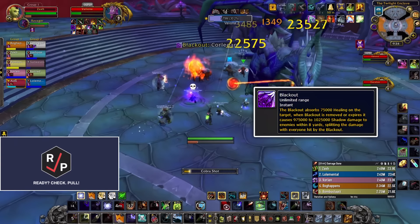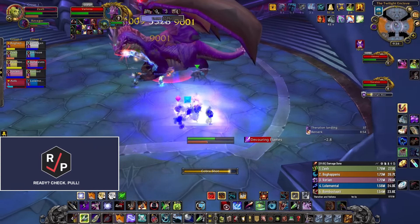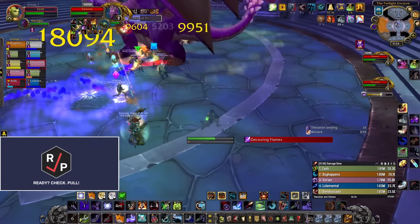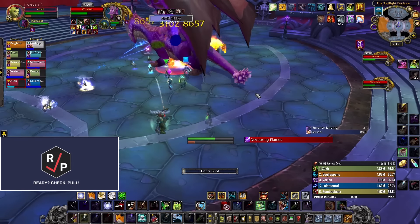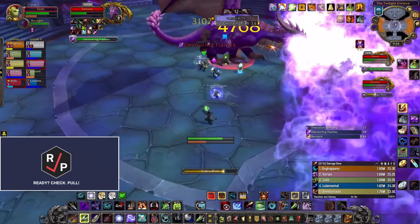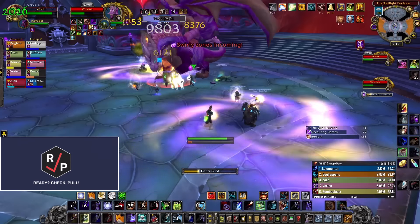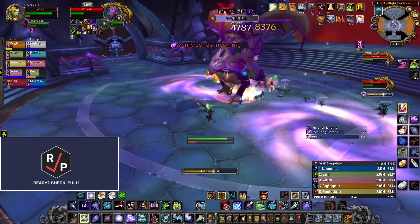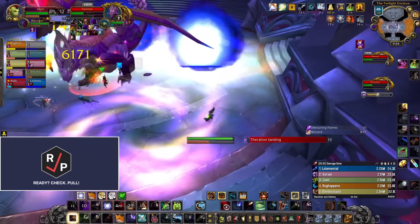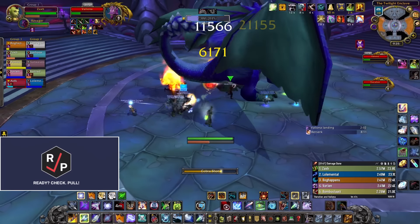But when a random player gets the Blackout debuff, several people should stack up and the debuffed player should move on top of them and get dispelled quickly, because the debuff splits damage when it's removed. Then everyone should spread back out again. Dodge the huge random breath from Valiona, Devouring Flames — you can also just run further away from the boss to take less damage from the breath if you're in a tough spot. Dodge these big swirlies on the ground, or else you get sent to another realm where you have to find a portal to get back without running into any of the orbs in there. After those swirlies are over, the bosses switch places and you fight Theralion while the other one flies around.